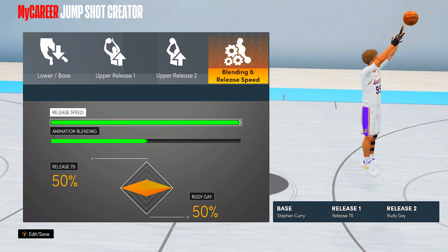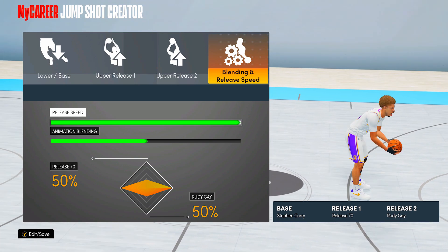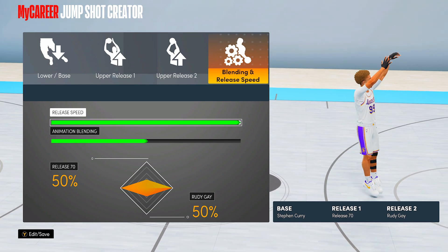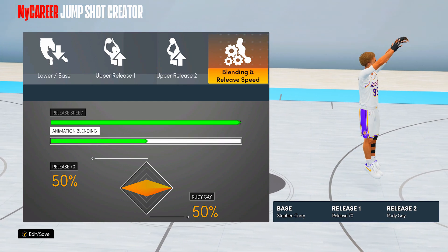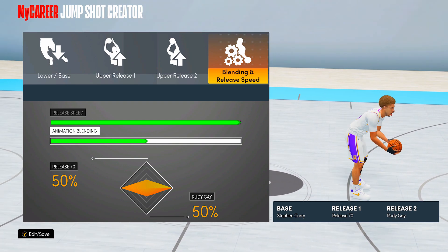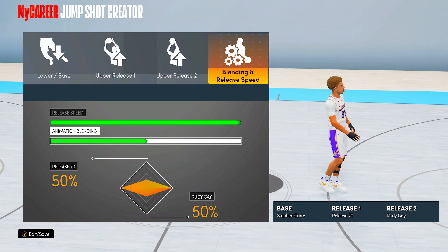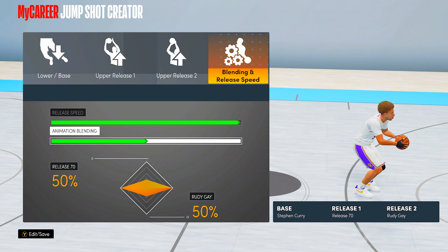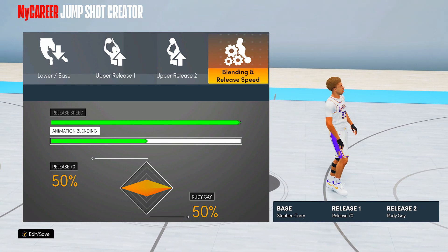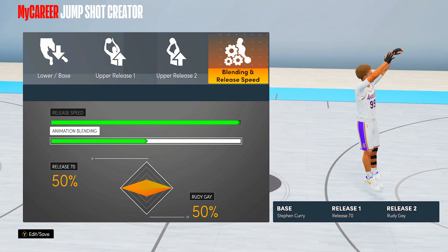This is my new best jump shot on NBA 2K21. Now, you're probably wondering — all you do is change the upper release? But trust me, this upper release just changes the jump shot completely. My old jump shot used Rudy Gay for both releases, but I don't know why, it's just so broken for me now. So I added Jump Shot 70 at highest speed, 50-50 blending, and you get this masterpiece of a jump shot. Stephen Curry base — probably one of the best bases in the game — is very, very consistent and has a high green window with a pure green window in your shot. If you time it perfectly, you can get a green every time. Curry base with Release 70 and Rudy Gay gives you a quick, smooth, green jump shot.